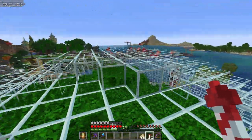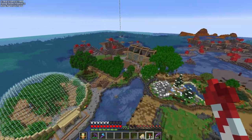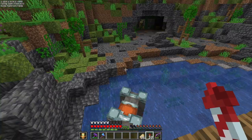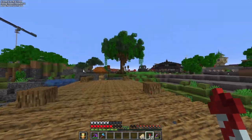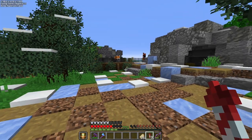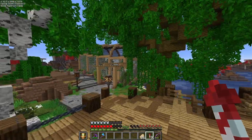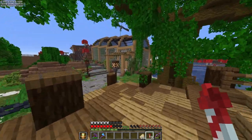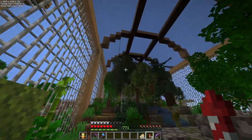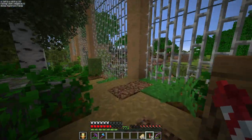I was worried for a second that all the animals had disappeared, maybe with the 1.19.2 update or something. After the parrot exhibit we built the ravager exhibit — g'day ravager number one and ravager number two, calm down! After that we built the fox exhibit — so glad you're still here, you were painful to get. Then the phantom exhibit — hi guys, I missed you. Actually, that's a scary sight, let's get out of here.